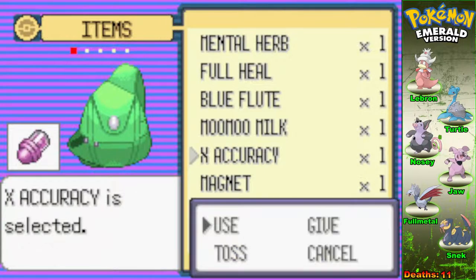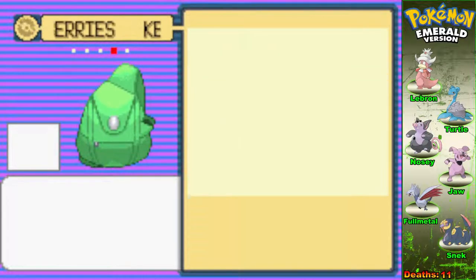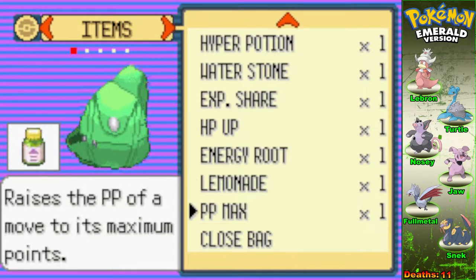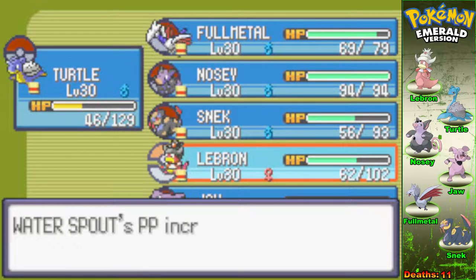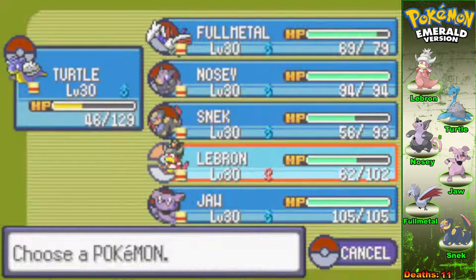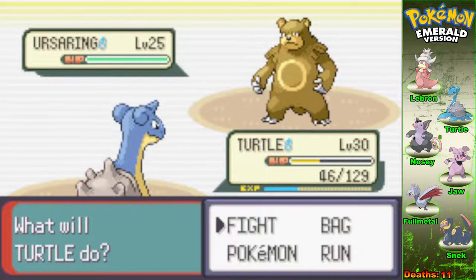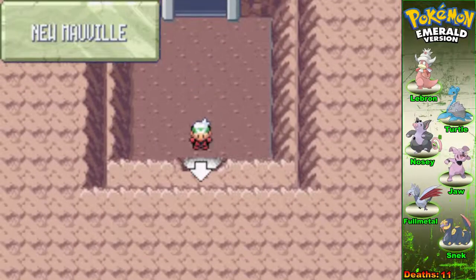Throw away this X Accuracy — bye. I'll tell you why I need that. What is our best move that we've been using endlessly? The answer is obviously Water Spout. And now it has eight PP. With these long, drawn-out battles like the Pokemon League, I would have had to save my Water Spout. But now I don't have to worry about that because we got it done.